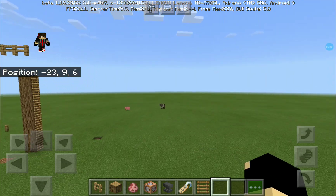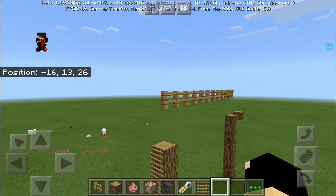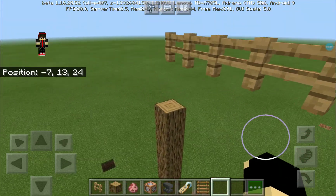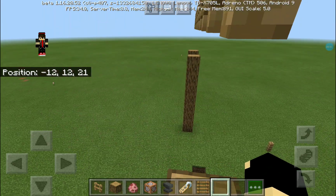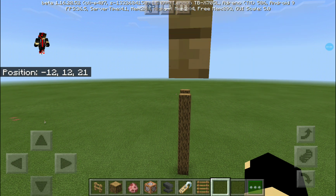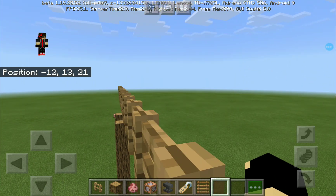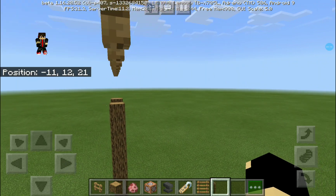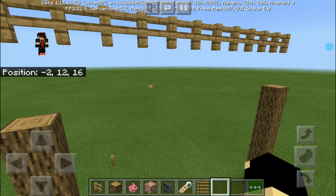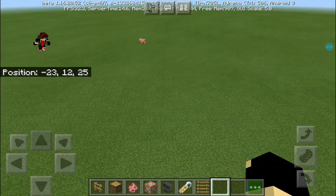Without further ado, let's get started. First, what a zip line is: basically it's a long elevated line, like a road or something, which is up high. There are some things that give you protection, and there's a rope which you hold on to tightly and it pushes you along like that. You'll mostly find it in theme parks and similar places.